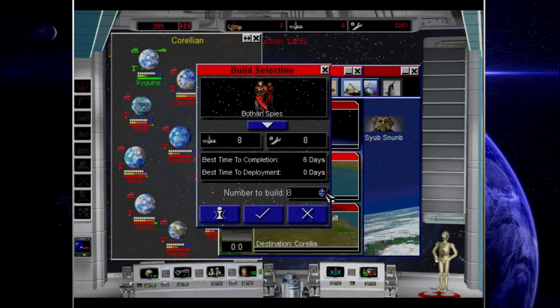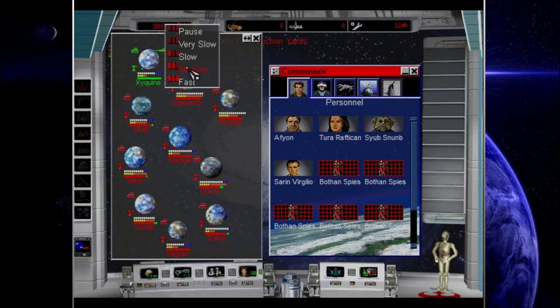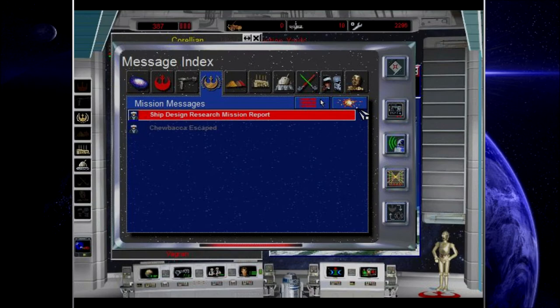Corellia, do me a favor. Seven Bothan Spies to Commodore. Those are going to be my decoys. I'm going to need a lot of decoys because I'm imagining this planet is going to be really well defended.